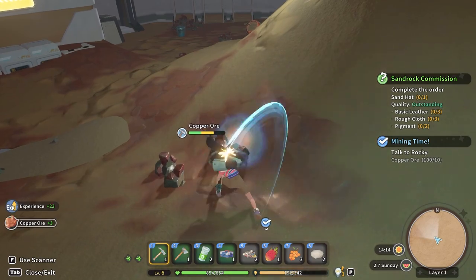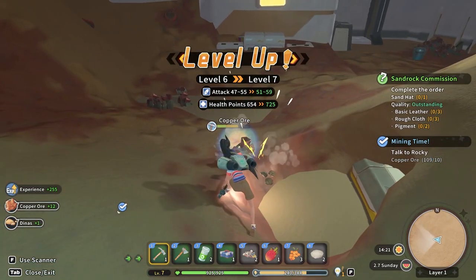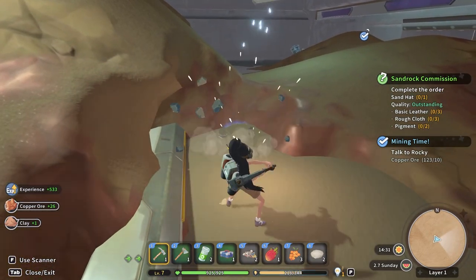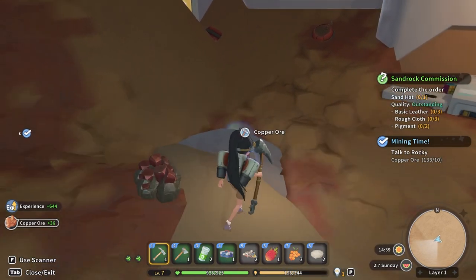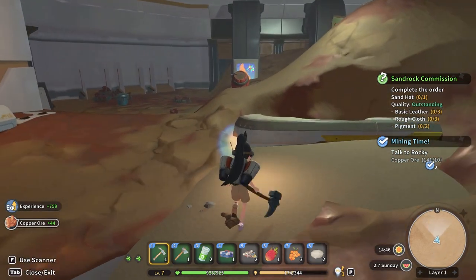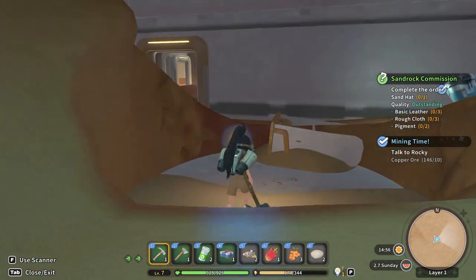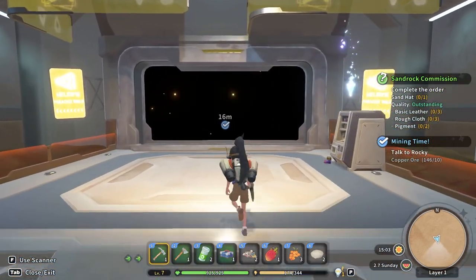I need an upgraded pick to get power stones - that's very cool. We got a level up, nice! It seems like it's not as deep here and you find ore veins instead of digging deep down like in Portia. I'm not going to spend too much time here - we will be coming back. I'll probably also be doing this between episodes and collecting resources off-camera. We've gotta upgrade my pick hammer ASAP. Let's go talk to Rocky about all the copper we found.